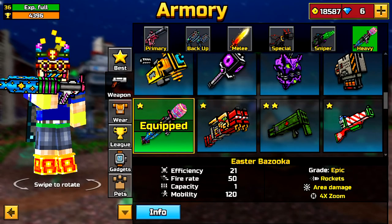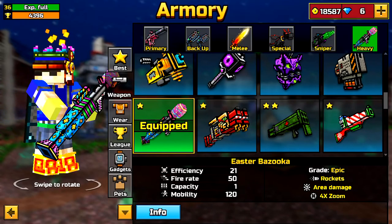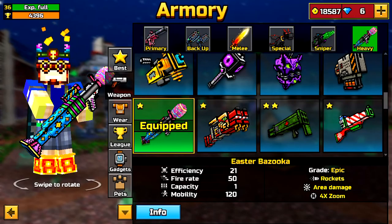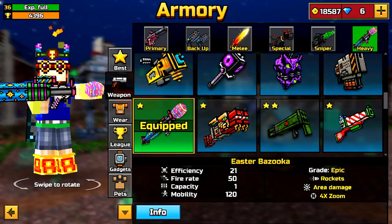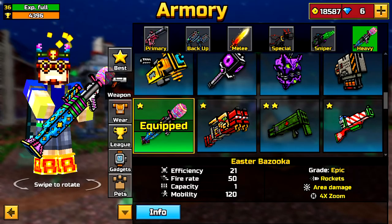This weapon was actually one of the worst premium weapons in the game. It was absolutely, horrendously terrible, and you couldn't get really any kills with it. But in this most recent update, they chose to remove the Easter Bazooka while also buffing it, and this weapon is actually a one-shot kill against someone with Iron Armor. It's an insane weapon, and you guys will see from the gameplay how powerful this weapon is.